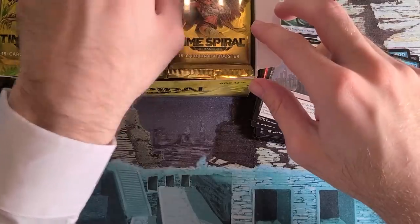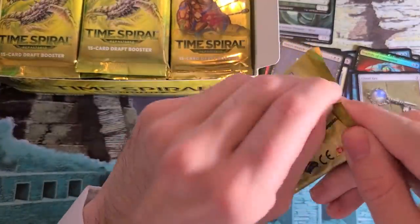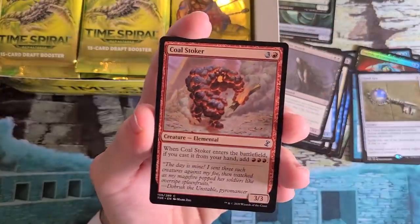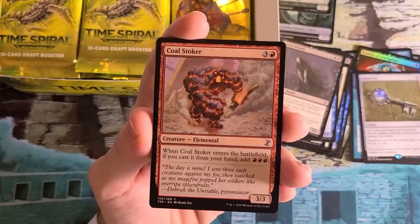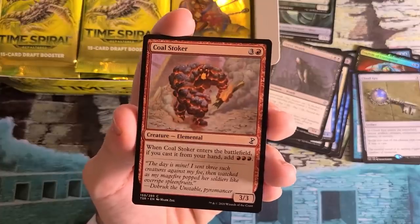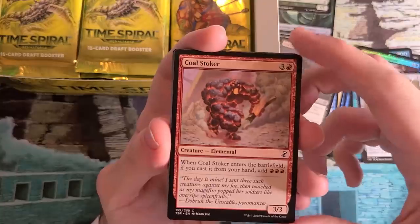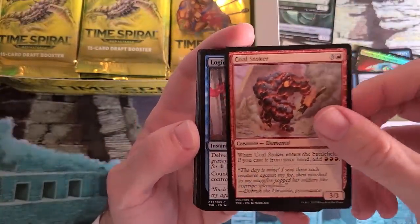Scavenger booster pack — Scavenger was on the original Time Spiral booster pack, so that's a cool throwback. Coal Stoker — this is a key card for Storm strategies because it itself basically only costs one mana for a 3/3. It's also a very good card, and it's actually been improved because you can't mana burn anymore. It used to be if you played this down and didn't have a play, you'd take three damage — not so much these days. If you have another spell to play, it's a one-mana 3/3, which is totally solid.